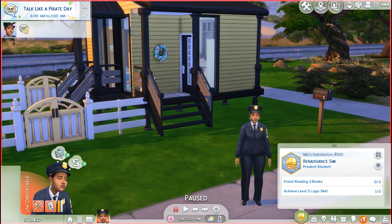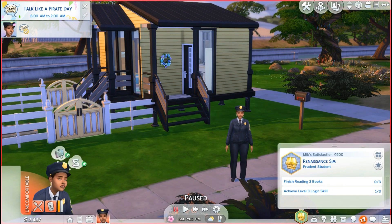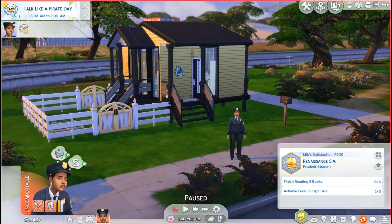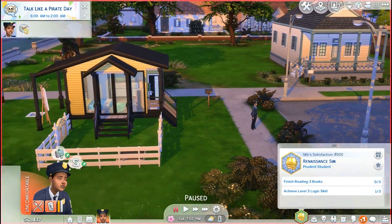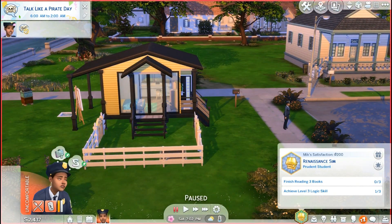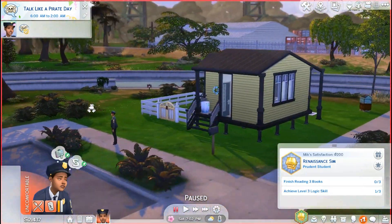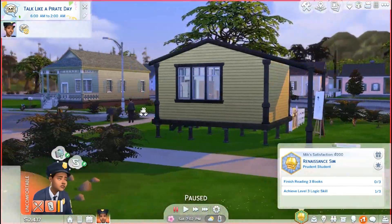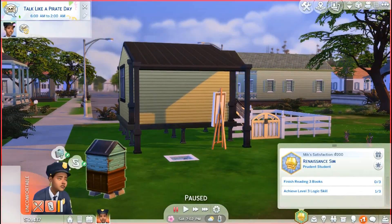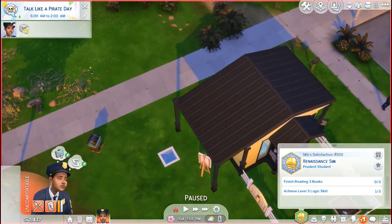She needs to finish reading three books, so I'm going to have her start reading. And I realized I didn't actually get to show you guys the outside of the house. Here is the house — like I said, it is a modern home and it's also a micro home. It is exactly 32 tiles. But yeah, it's a cute little house. It's bright yellow to match Mick's bright and shining personality. And it's small, but it has everything she needs. She has her luxury one-by-one tile pool out back.